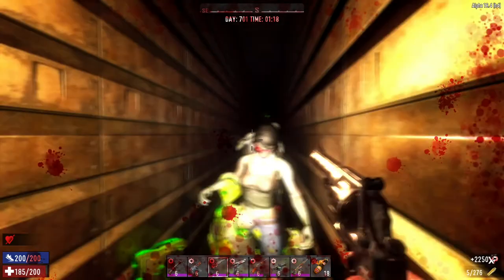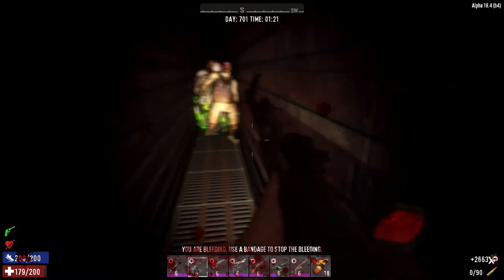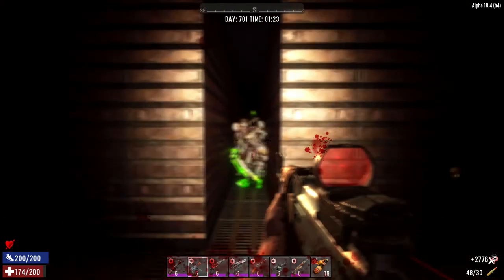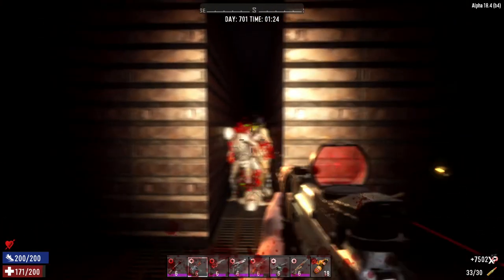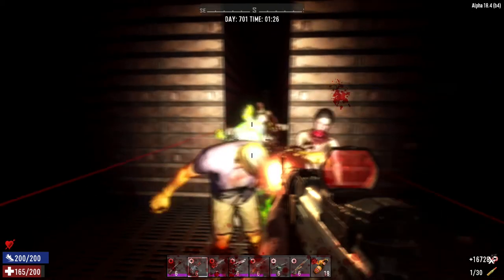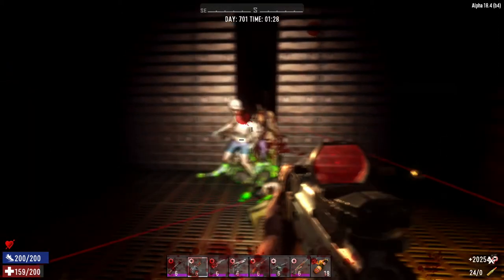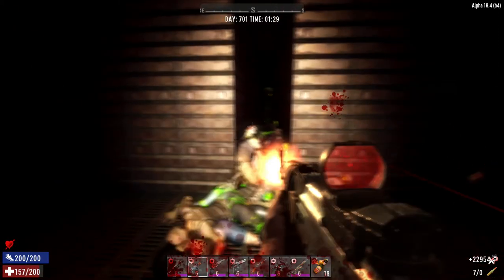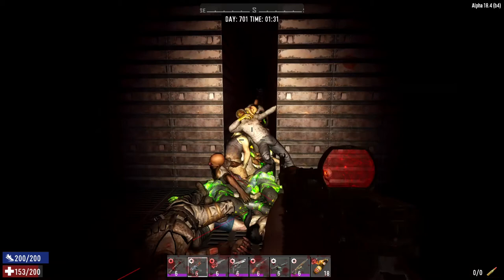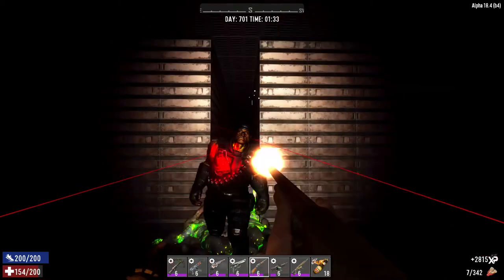Oh damn — I didn't bring any first aid again. Maybe we need to fall back to get the junk turrets working a little bit. Hopefully my bleeding will stop soon. Come on junk turrets, do your job! Can you just stop bleeding out now? There we go, finally. What have we got — shotgun? Yeah, let's use the shotgun. Oh no, that's not good.